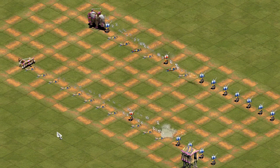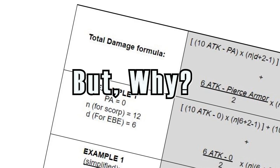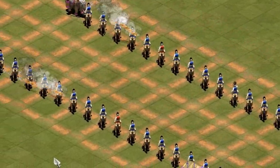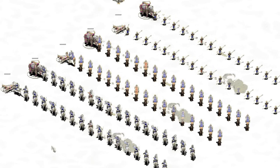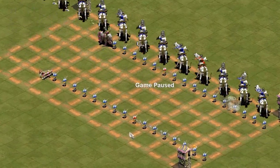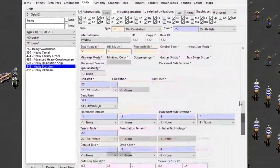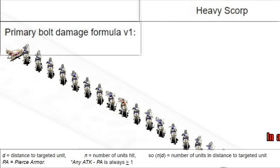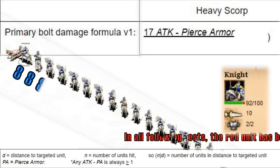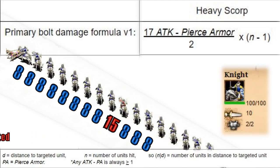Let's talk about the real damage of the scorpion and the ballista elephant. I wanted to create a total damage formula to compare the two units, and I can tell you that the tests for this video were among the most convoluted and difficult I have ever experienced. These tests were done using the HD edition. The primary scorpion bolt works by taking the base attack of 17, subtracting the pierce armor, and that is how much damage is dealt to the targeted unit. All other units hit will have this number after armor halved. The secondary bolt deals damage the same way, but with the 17 attack reduced to 12.